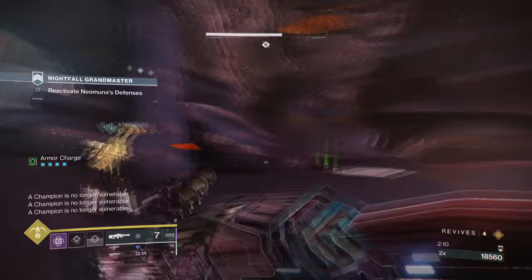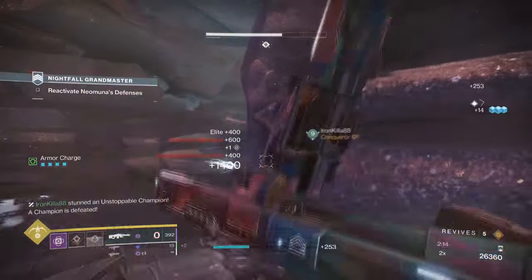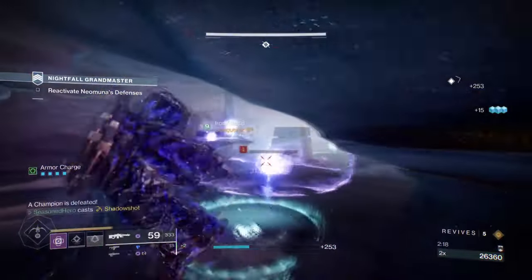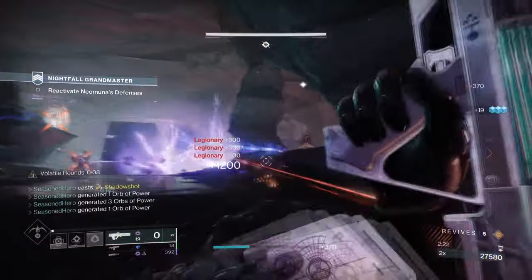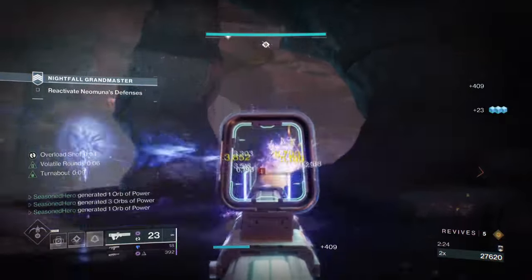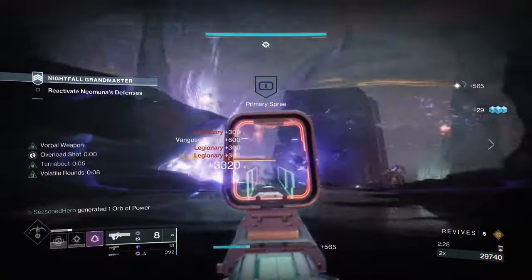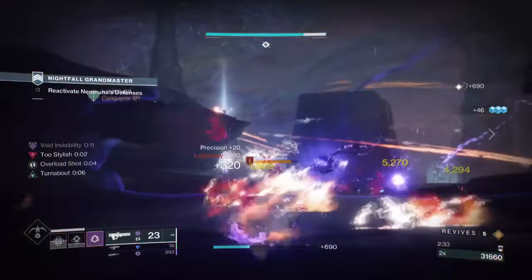Since our exotic states it will trigger Volatile Rounds upon leaving Invis and then re-trigger Invis via the Stylus Executioner trait, it simply means we will be dipping in and out of Invis with Volatile Rounds packed no matter what. This simple action allows us to apply Echo of Starvation and easily get Devour on hand for longer lasting survivability and grenade regen all in one.